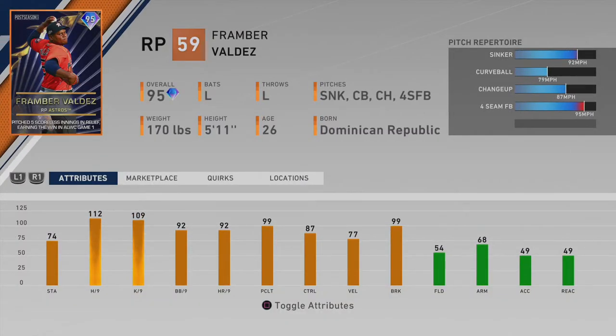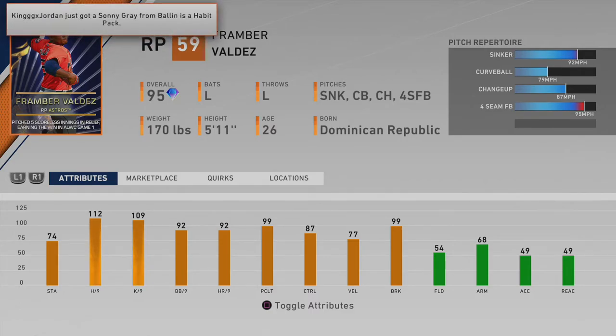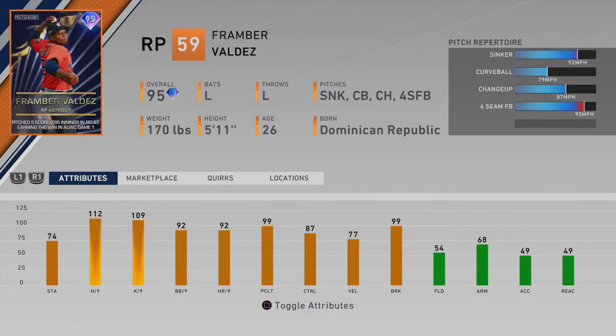The third card is the relief pitcher Valdez card. Look at the stamina — 74 stamina — it's going to be awesome to have an actual long relief type pitcher in our bullpen. He has sinker, curve, changeup, and four-seam, so the pitch array is pretty good. He's also a lefty, which never hurts, standing at 5'11". He has 112 H/9, 109 K/9, good break and control. I'm really excited to use this card.